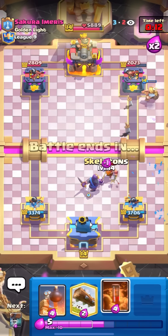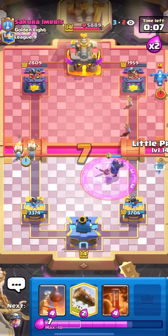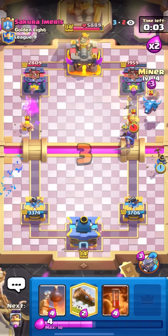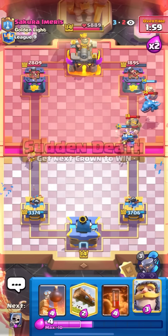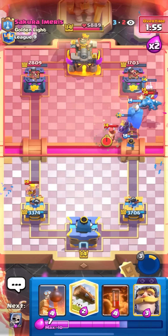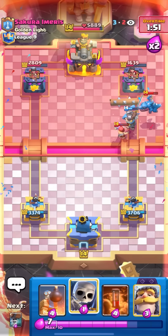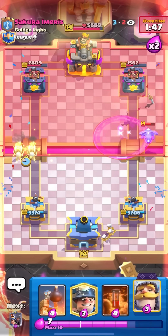I'm gonna keep pressuring on both lanes — wall breakers on the left and then Little Prince to snipe the e-drag, then miner again. This guy's getting pressured so hard. I'm gonna pop the ability here to knock back that knight and maybe finish off the e-drag because it might turn around — oh nice, it did! Wait — I'm gonna log to kill that lumberjack. Perfect — this is looking really good for me. I'll just skeletons here and then wall breakers again on the left side.